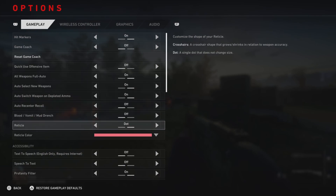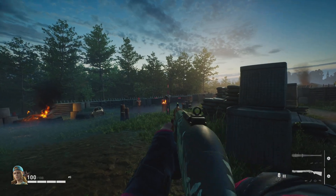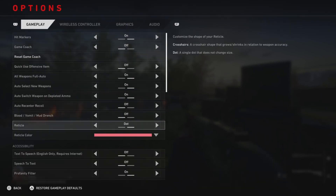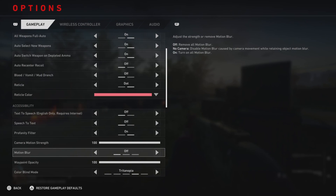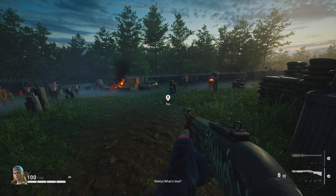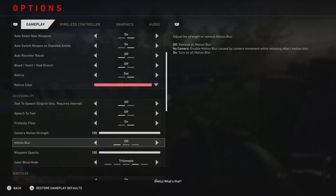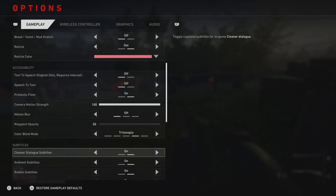Now I'm also going to run through my settings real quick because a lot of people, whether I'm live or in the comments, ask what my settings are. As you can see I'm rocking with the dot reticle. I showed how the auto center recoil works — I don't use that; it just centers the screen onto the target every time you aim down sights. For accessibility, I would turn motion blur off and turn the ping opacity down so your pings are see-through rather than super white.